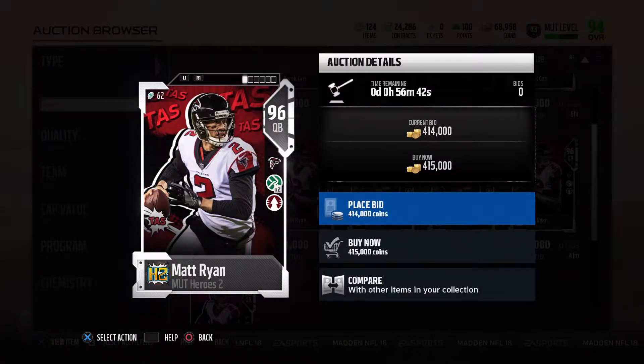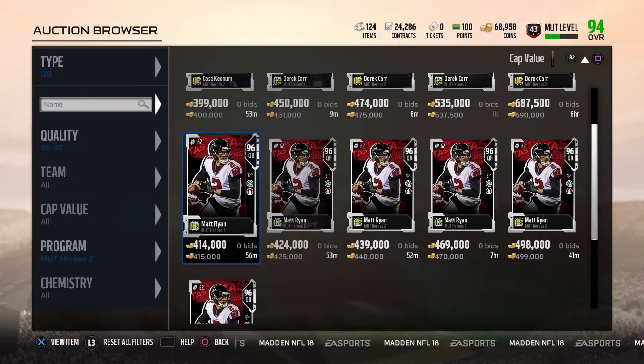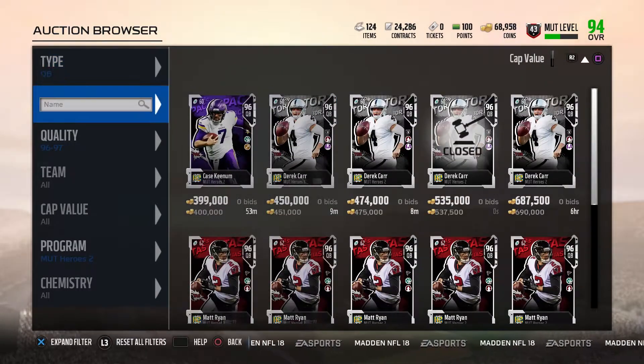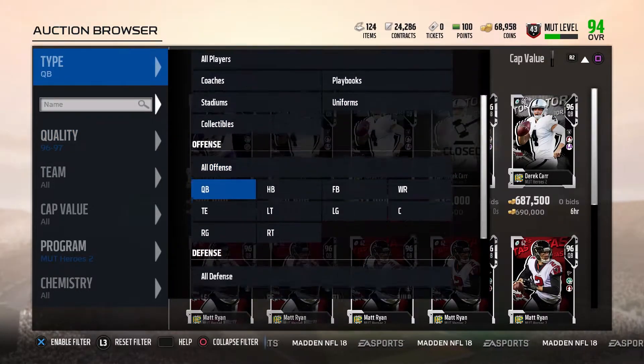96 Matt Ryan with move the sticks and go deep chemistry, with 76 speed, 98 throw accuracy short, 93 throw power, and 93 play action. He's alright, but throw on the run and other stats should be a lot better. They definitely butchered these quarterback cards, so it kind of sucks, but oh well.